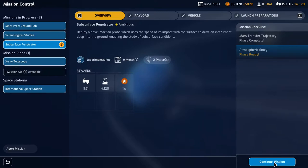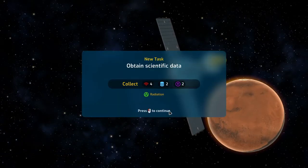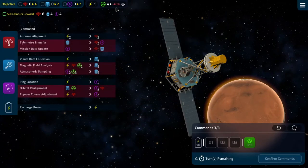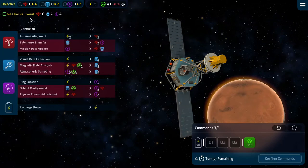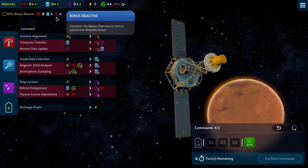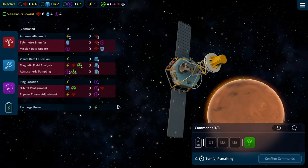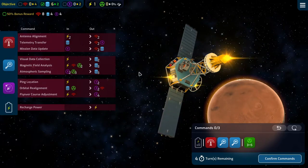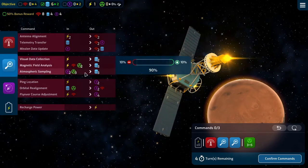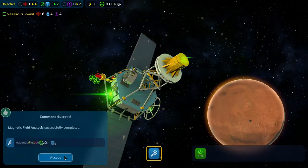We need to do atmospheric entry for the subsurface penetrator. We need to deal with radiation — it's 10% per. So we actually need to hit this twice. We need eight comms for data and nav to get the bonus. We have four turns, three commands per turn. The first one will have to use all our power basically, but it will keep our satellite reliable.